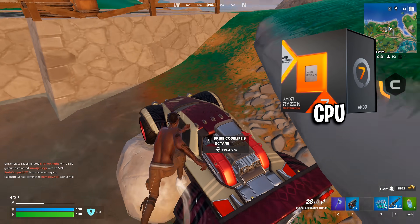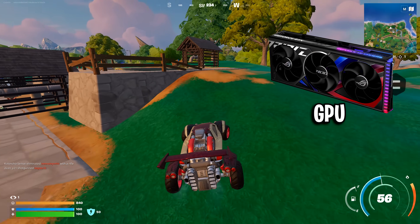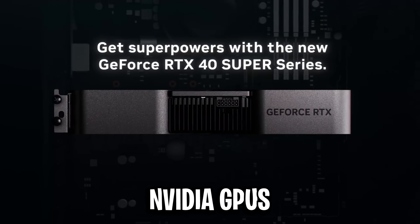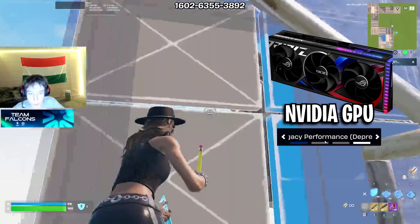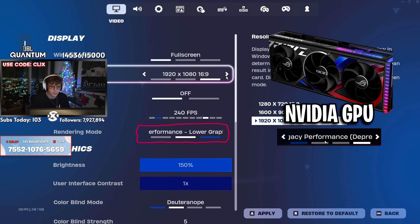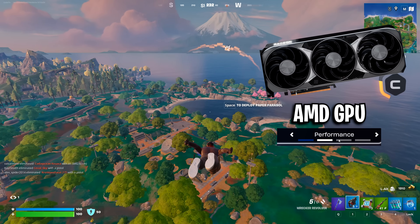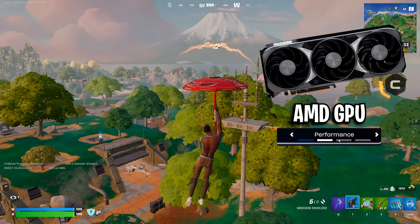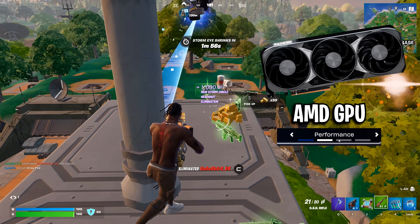It doesn't really come down to the CPU, since most pros are already on the best processors anyway. Instead, it seems to be more about the GPU they use. Most pros on Nvidia cards say the legacy DX11 option feels better — it usually gives higher raw FPS and less input delay, which is exactly what they've been used to for years. Whereas on AMD cards, they say DX12 performance mode actually feels a lot smoother overall, giving more consistent frames and better 1% lows. So even if the FPS counter isn't higher, the gameplay feels a lot steadier.